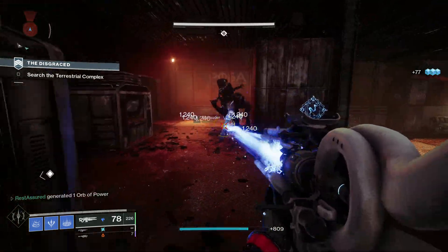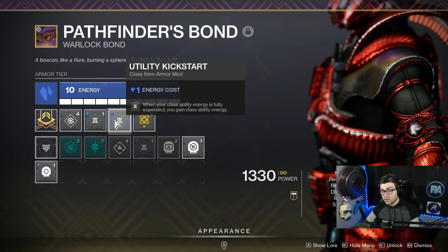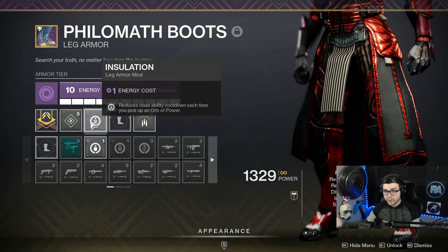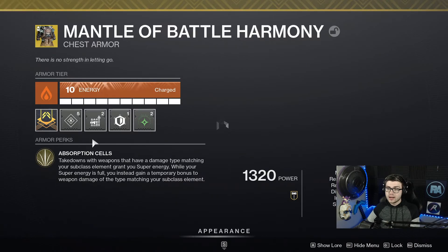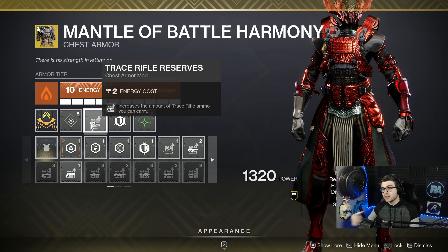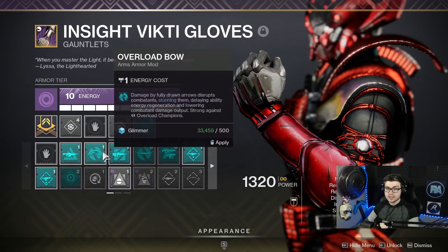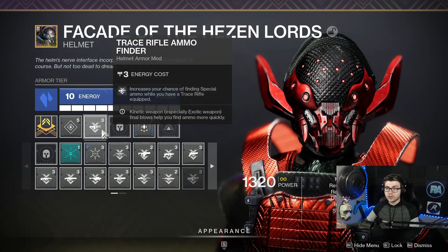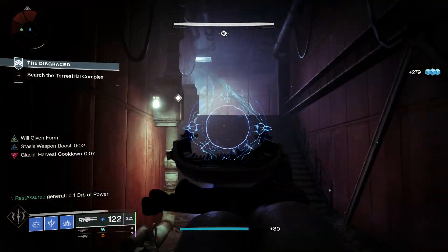Other secondary mods to help with the build: I'm running two Utility Kickstarts so whenever you use your class ability you get some class ability energy back. I also have Insulation — reduce class ability cooldown when you pick up an orb of power. Since your Ager's Scepter has the catalyst you're going to get even more rift cooldown to freeze more enemies. I also have Trace Rifle Reserves since we're mainly using our trace rifle, and a Concussive Dampener. For arms I have one extra point — you can run a champion mod for end-game content, plus a Trace Rifle Ammo Finder to keep getting Ager's Scepter ammo.